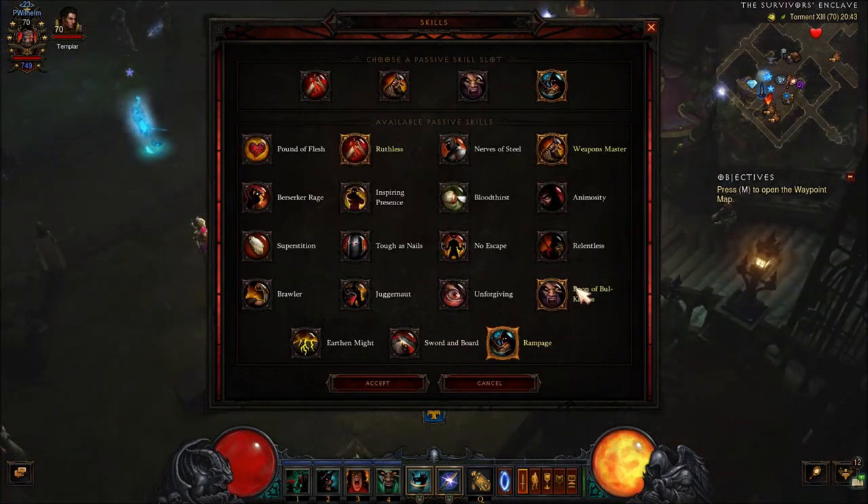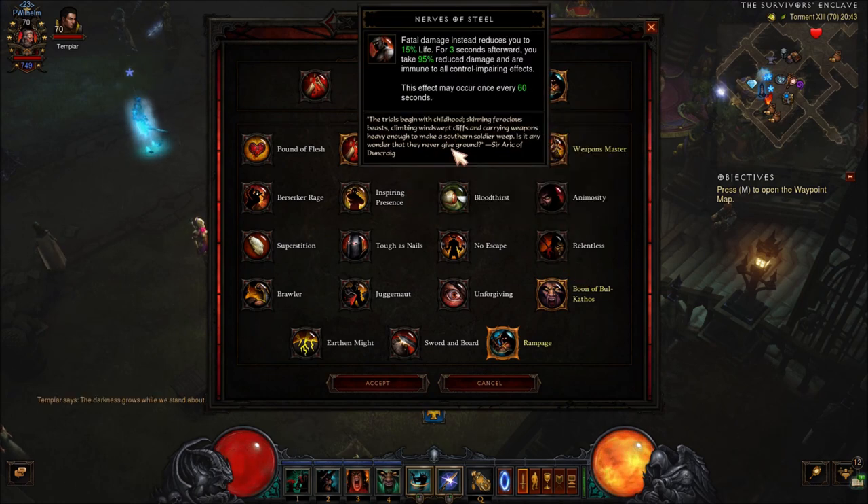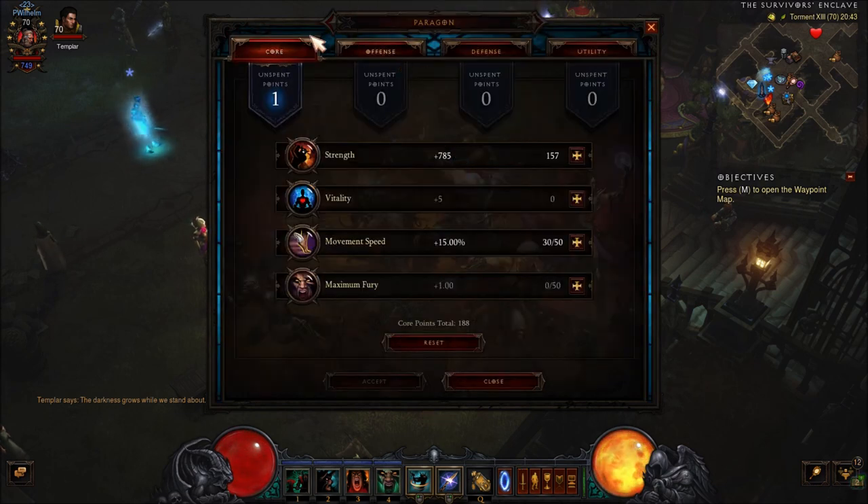Now we want to use a Passive on the Hellfire Necklace. You want to use Nerves of Steel — this is pretty much giving you a second life.